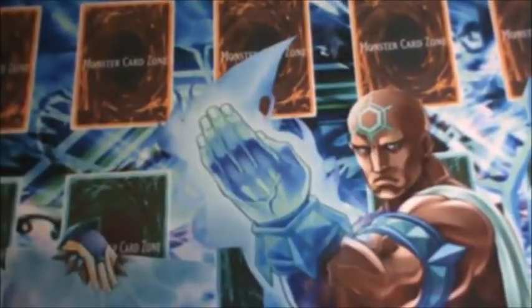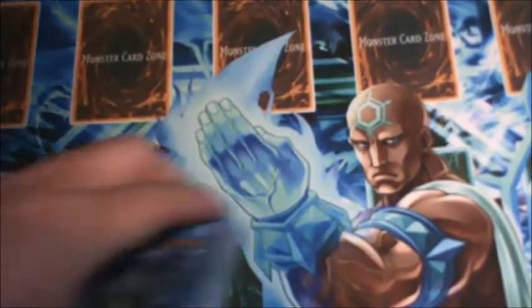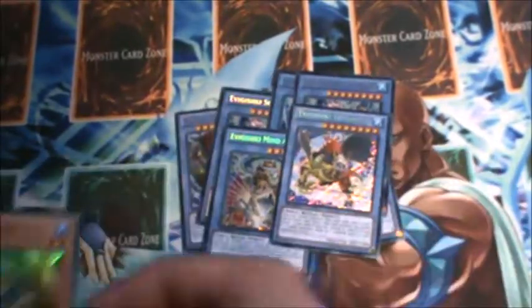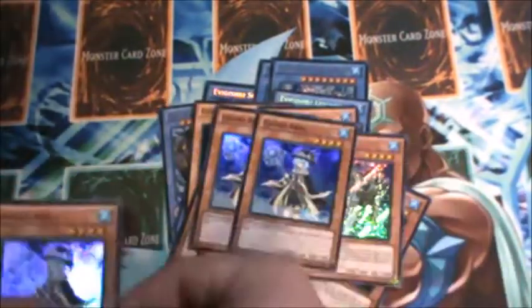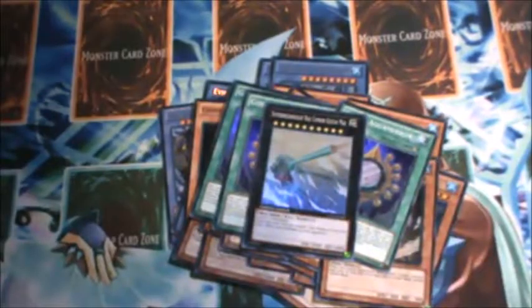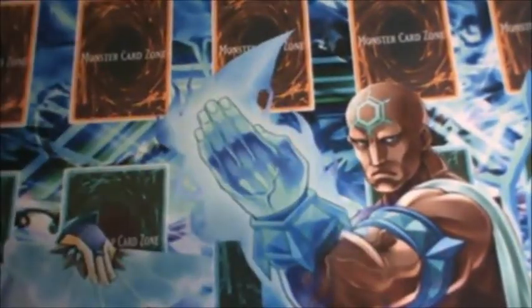We don't have any Obedience Schooled in here because we were never able to get hold of them, but if you want that let me know. Next we got a Gishki core: two Zeal Gigas, three Soul Ogre, one Mind Augus, one Leviathan, three Vision, three Shadow, three Chain, three Ariel, two Avance, two Beast, three Abyss, three Aquamirror, and just the one Super Dreadnought Cannon.